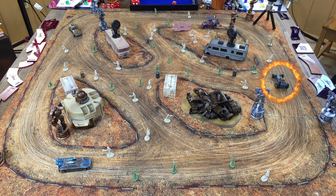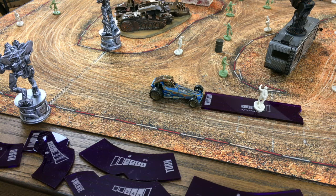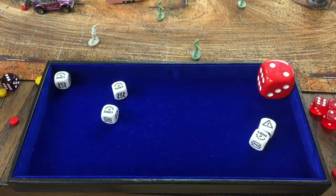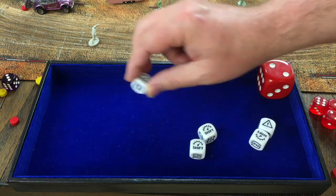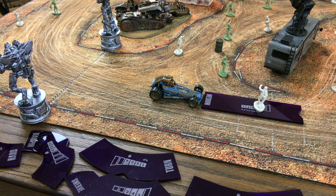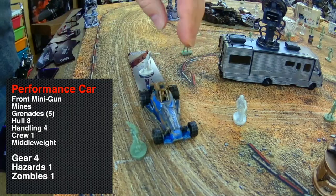For my gear two activation, the performance car goes with medium forward. He's in third gear with two hazards and gets a free shift. Results: shift, shift, shift, and a hazard. Canceling hazards and shifting up — I use two shifts to cancel existing hazards, then shift to gear four. The faster you go, the more limited your maneuver options and the more damage on collisions, but he revs the engine and runs down a zombie.